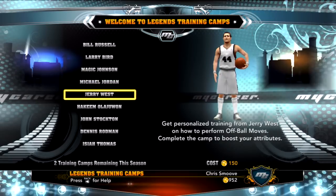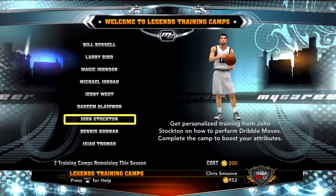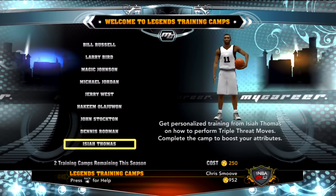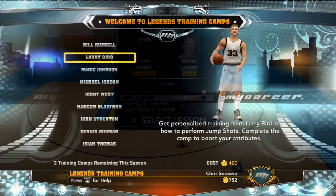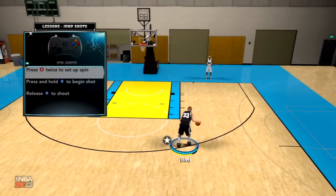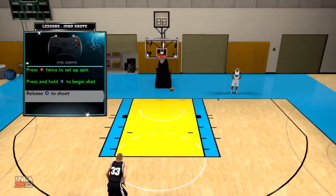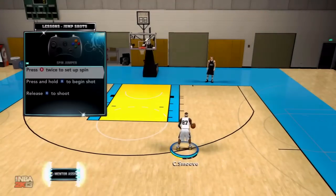Let me jump into some MyPlayer tips now. You want to go ahead and go to the Legends training camps. These things are great — you can only do 2 a year, but what's going to happen is you're going to get a boost of plus 2, or even plus 3 in certain categories. So I went with the Larry Bird shooting and the John Stockton dribbling.